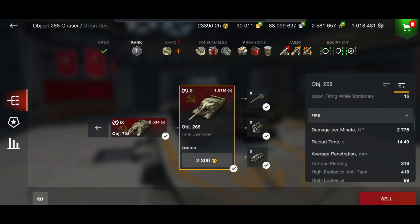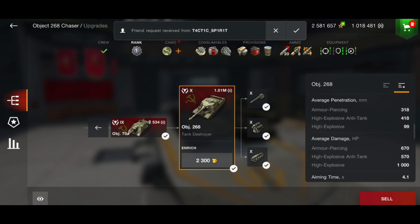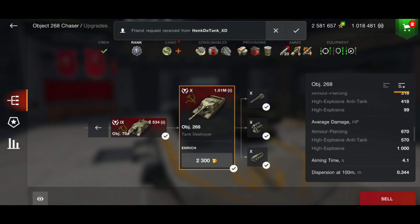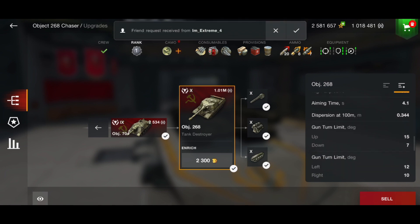Your HEAT penetration is 418, making it one of the best at tier 10 — you'll get through almost anything. Your HE pen becomes 99. That's why I'd probably run Calibrated Shells to get that 418 pen, though without them you're not losing too much. You've got 670 alpha on AP, 570 on HEAT, and 1,000 on HE. Aim time is 4.1 seconds, gun dispersion 0.344, with 7 degrees of gun depression.